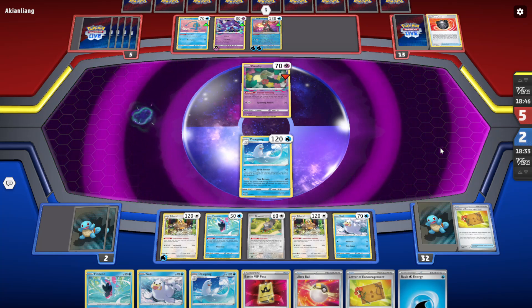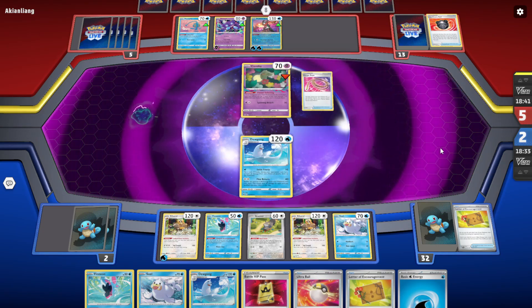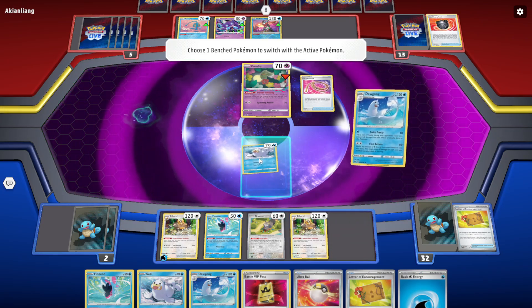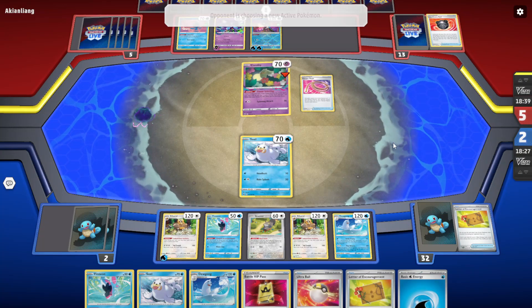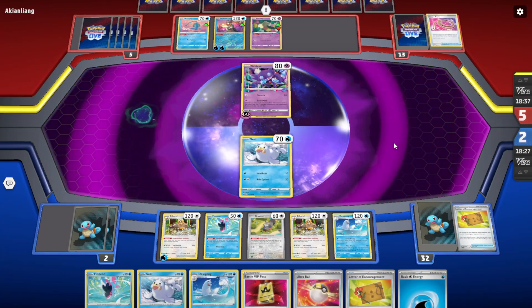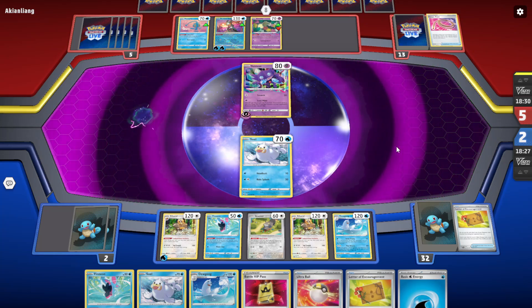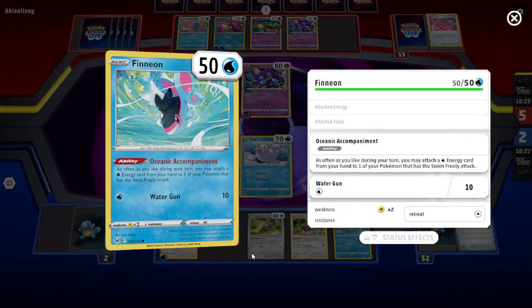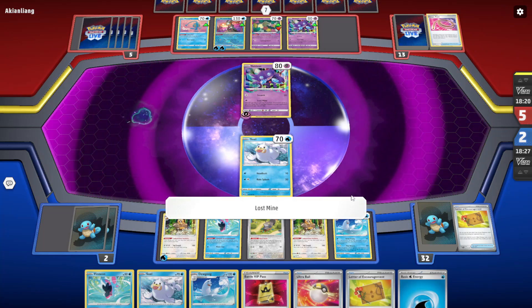Here comes the Shuriken — Escape Rope. I'm just gonna put this one. Oh, if they're smart... Sablai! They're not gonna do the Shuriken yet? It's kind of the same thing. If they're smart they'd take out the Seal and the Finneon so they get to snipe again.